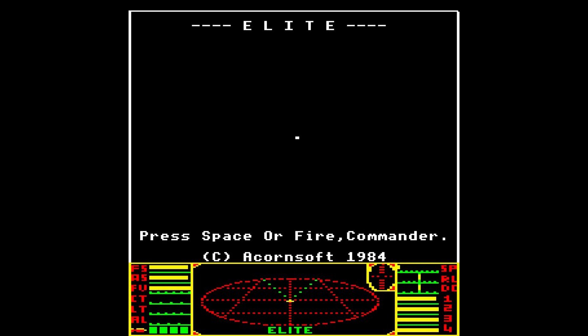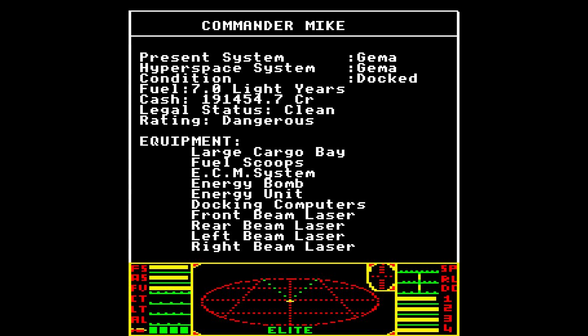Quick Drive, Drive 0. Press space or fire, Commander. There is the Crate. In the original Elite you could not get any other ship other than the Cobra Mark III, but you could see all the other ships and blow them up. Here I am in the system of Jema. I have a ton of cash — this is why I loaded this rather than the standard Commander Jemison, which has 100 credits.